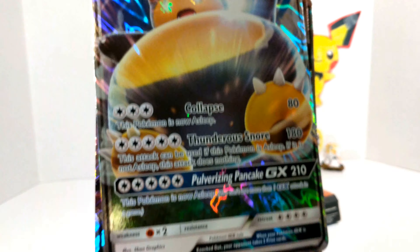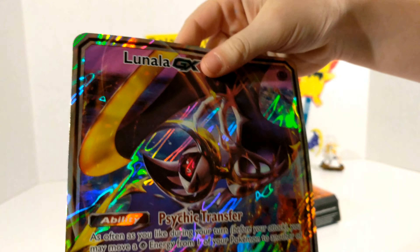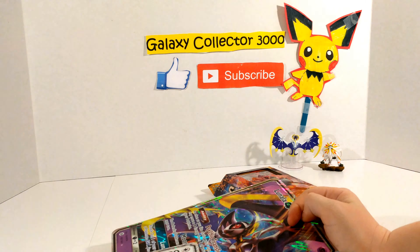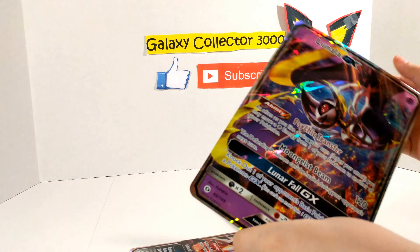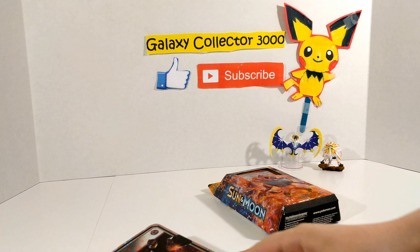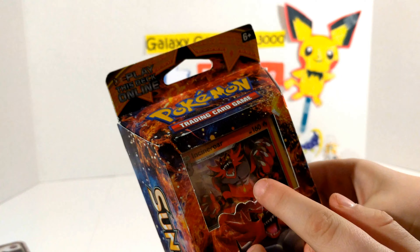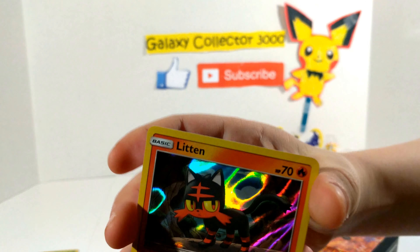You can only use a GX attack once in a game. In our Solgaleo and our Lunala, you get the Snorlax in the Snorlax GX box, and you also get the Snorlax GX full card and regular Snorlax. Lunala you get in the Sun and Moon preview box. Same with Solgaleo. But right here is Litten's evolution, which is this Pokemon right here.